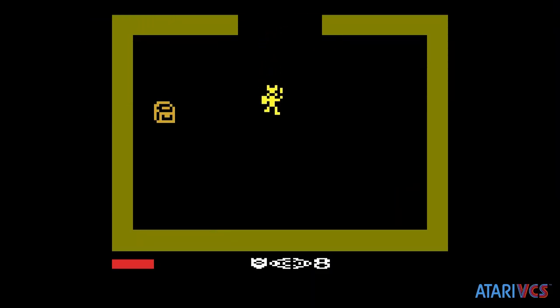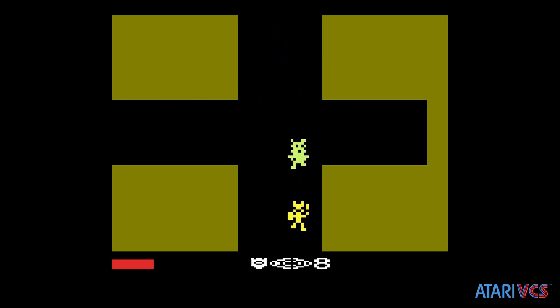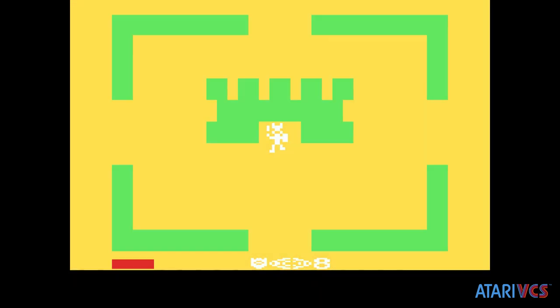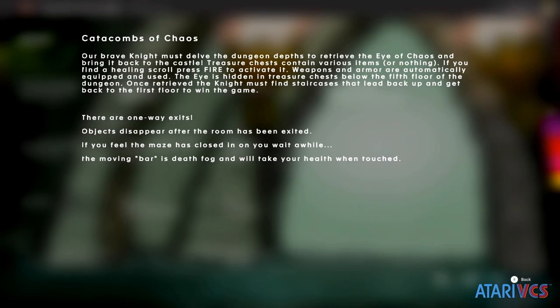Hancock has released both Catacombs and another game called Retro Game Quest on the VCS for the first time digitally, for a mere $3 each. Since Catacombs of Chaos is an Atari 2600 ROM, there isn't a game menu, saves, or other screens you might see with a regular release. The game does support the classic joystick and modern controller well.